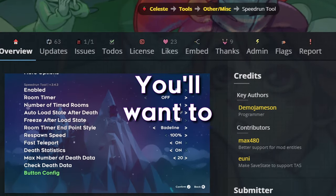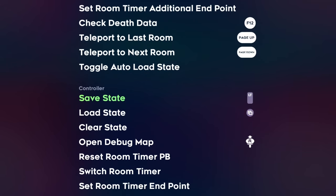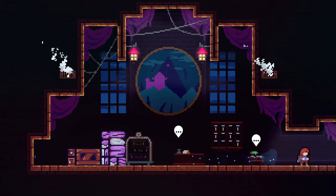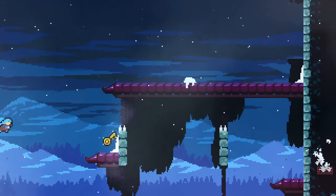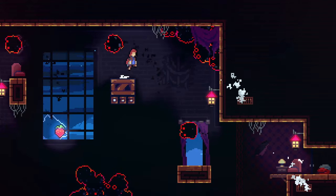No one is ever happy about this one. When it comes to racking up deaths, Resort is one of the chapters that takes the cake next to Reflection and Summit. This is where if you haven't started getting familiar with speedrun tool, you'll want to. Just take a moment to map some bindings in the mod options menu to some easy-to-hit buttons. You can create a save state in any screen using the button you have mapped in the config menu, then loading that save state will bring you back if you mess up your strats. You can even time yourself based on each individual screen or batches of screens. For even better practice, put your save state back some more rooms to work your strats into the overall run.